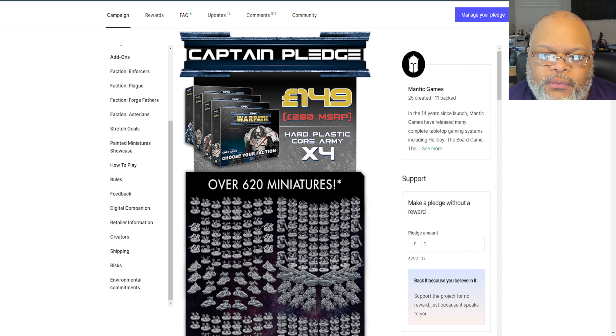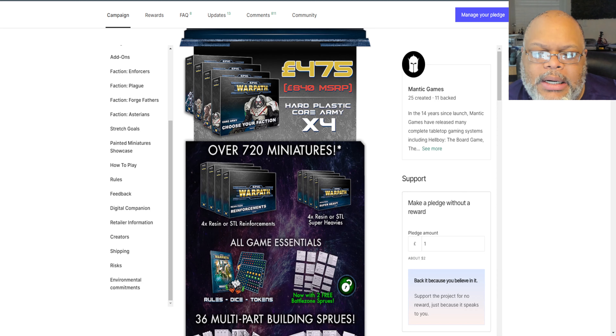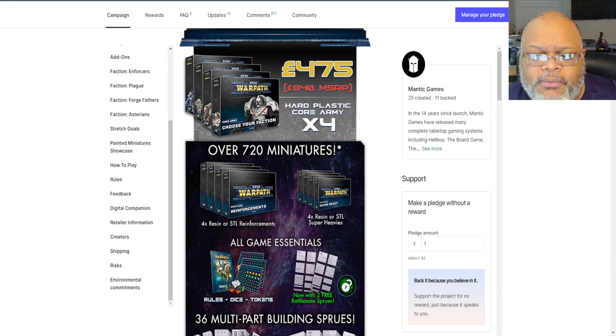At the Captain pledge level you can see the MSRP of four army boxes is going to be £280, and again you're almost getting 50% off. With the High Command pledge, the MSRP value is £840 and you're getting that for £470 — roughly a 43–44% discount — for a ton of content: four army boxes, four choices for reinforcement packs, and four super heavy boxes. The reinforcement packs and super heavies give you a choice of either receiving physical resin models or STL files to print as many models as you wish.